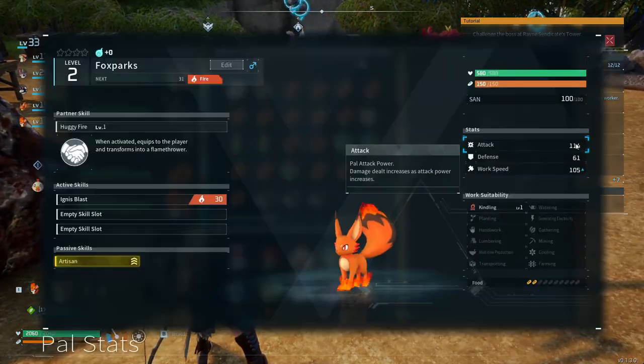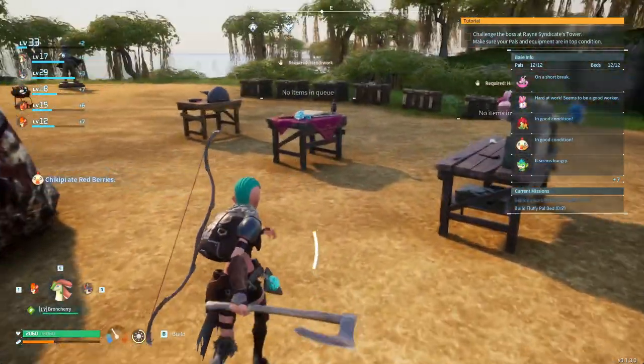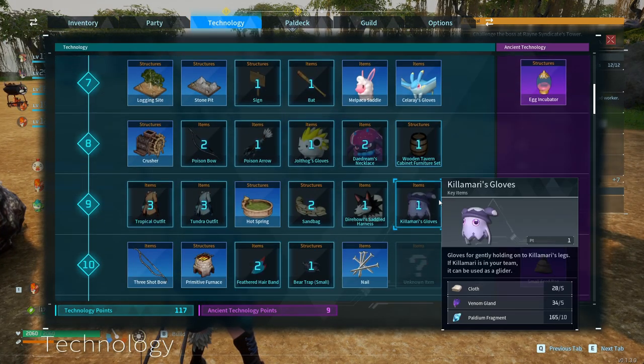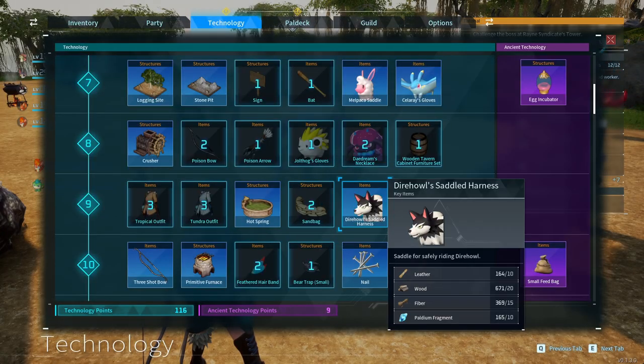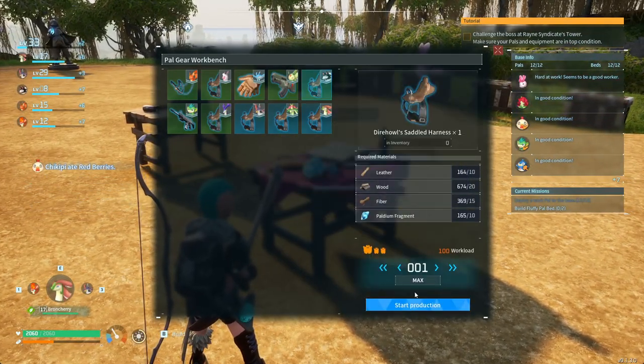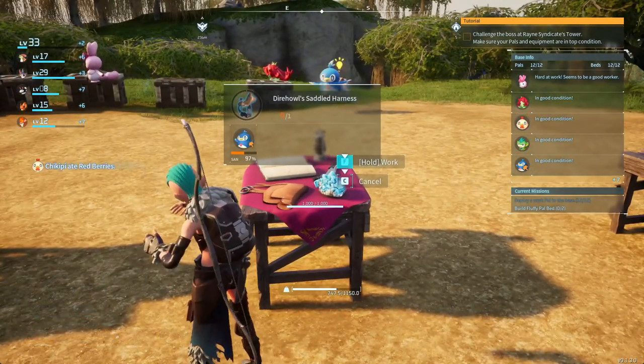I want to show you how to ride a Dire Howl. To ride a Dire Howl, you need to be level 9 and unlock the saddle in your technology tree. Then you go to your Palgir workbench and craft the saddle for the Dire Howl.